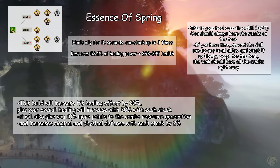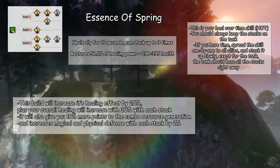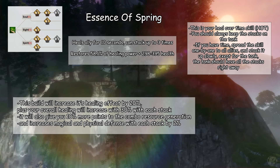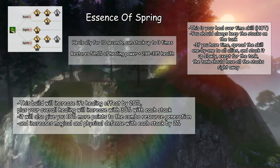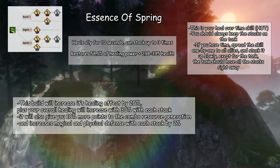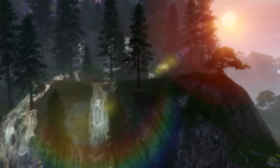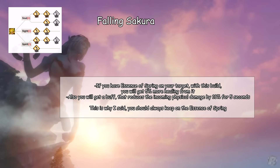A Sense of Spring heals an ally for 10 seconds and can be stacked up to 3 times — this is your heal over time skill, or HOT. You should always keep the stacks on the tank. If you have time, spread the skill one by one to all allies and stack it up slowly, except the tank should always have all stacks right away. This build increases the healing effect by 20%, your overall healing increases 30% with each stack, gives 10% more combo resource regeneration, and increases magical and physical defense with each stack by 2%. If you have Essence of Spring on your target, with this build you will get 5% more healing from Falling Sakura, plus a buff that reduces incoming physical damage by 10% for 5 seconds — this is why you should always keep Essence of Spring active.